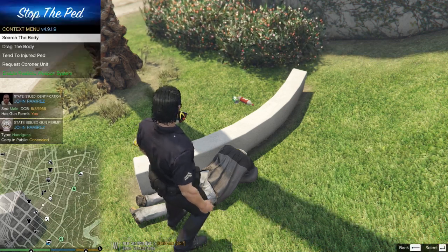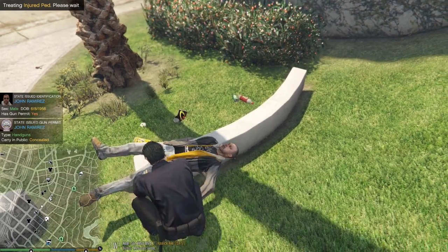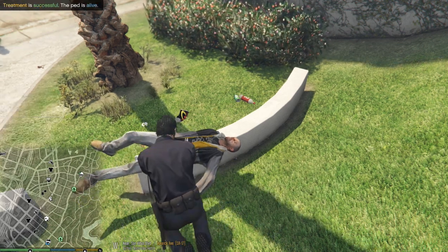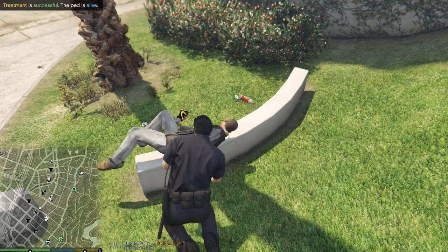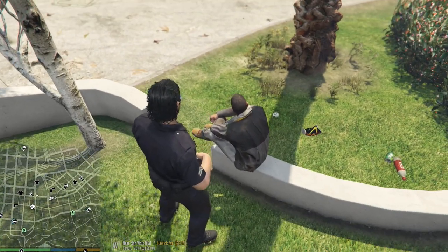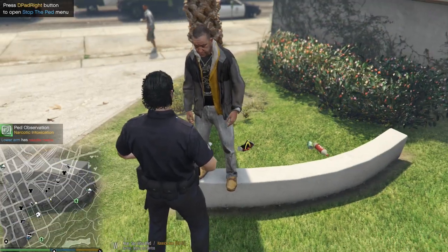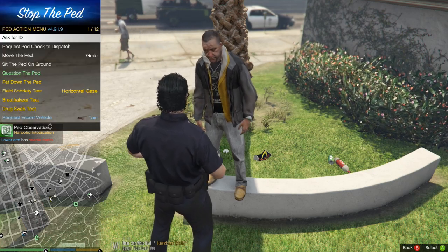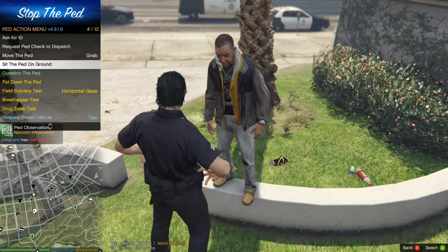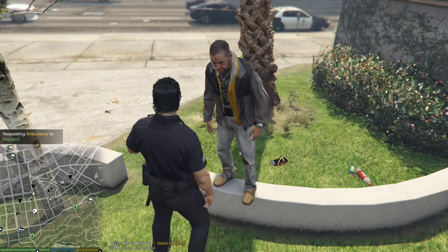We're going to tend to the injured ped - he just checks him to see if he has a pulse. It looks like the ped is going to make it - he's alive. At this point you can get him up by pressing E twice on keyboard or D-pad right. He's under narcotic intoxication, so in this scenario he probably overdosed. We'll call an ambulance - 'Dispatch, send me a 1141 in Burton, ambulance assistance required.'